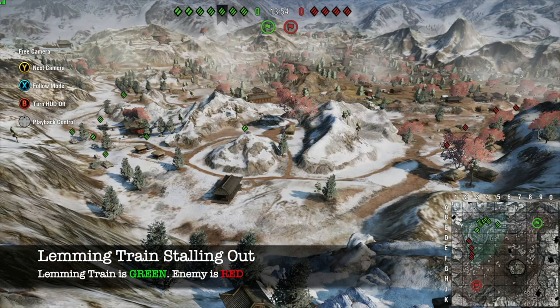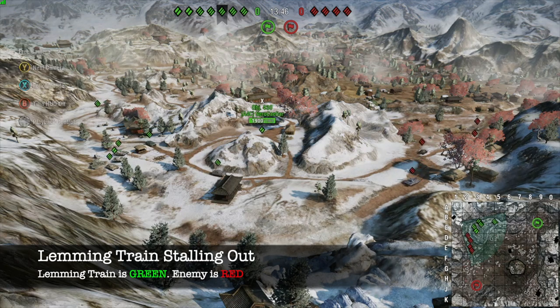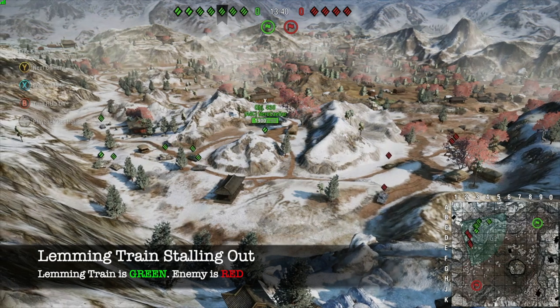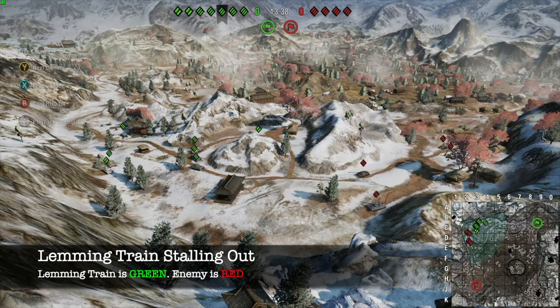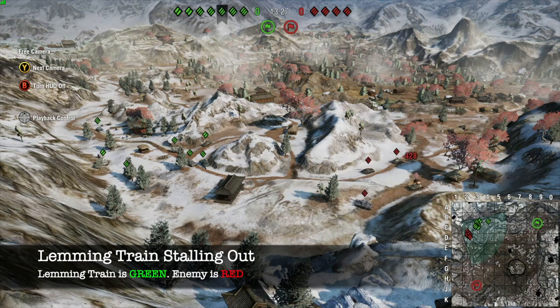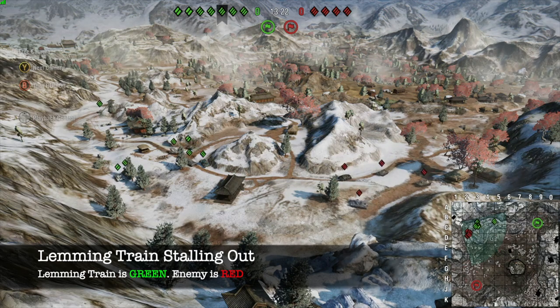What you are seeing here is a lemming train stalling out and becoming derailed. You can see that the superior force of seven tanks is approaching an opposing force of only four tanks. Normally, what you want to do in this train is just steamroll the enemy with your superior numbers and firepower. Unfortunately, the lemming train here actually starts to preserve their hit points and are scared they are going to die if they just charge into those tanks. And so they begin to stall out and hide behind cover in a large group. The only way to get the train back on track is for someone to act.